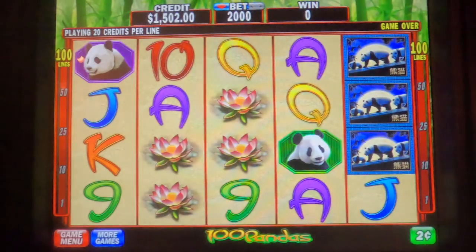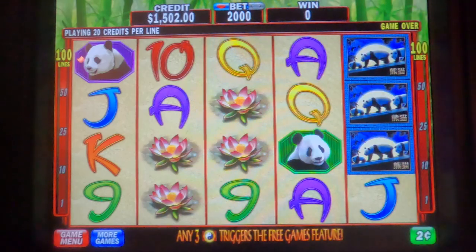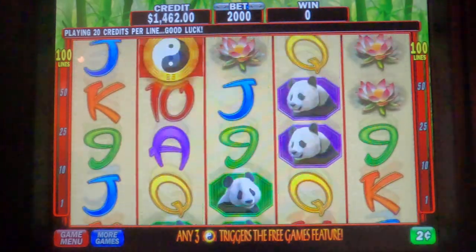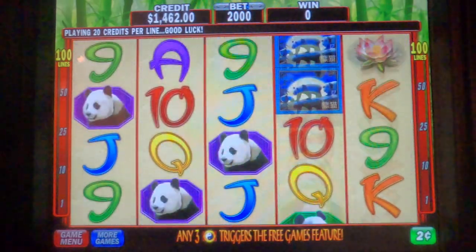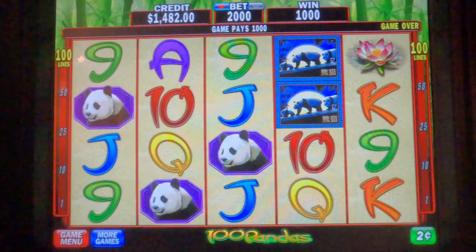Alright, to start the game I've got $1,502 and 20 cents with a 2-cent denomination, so we're doing $40 bets. Here we go — and we got our bet back.